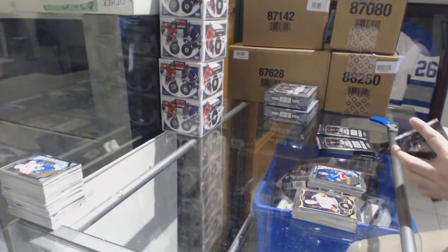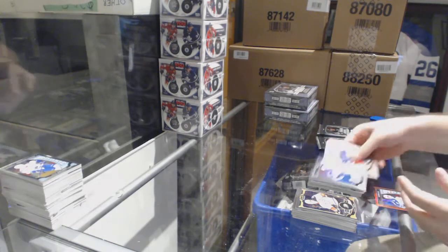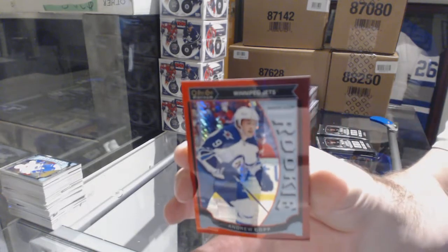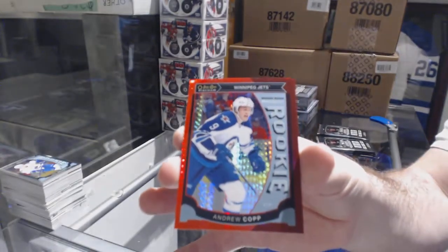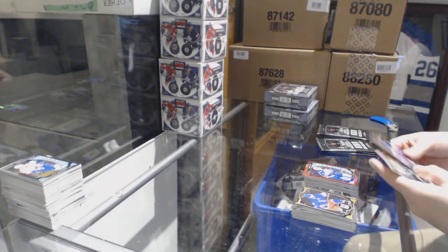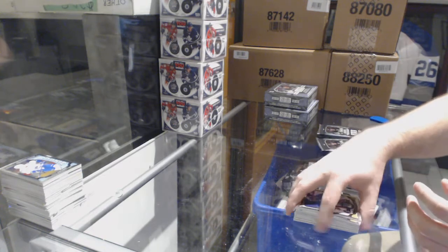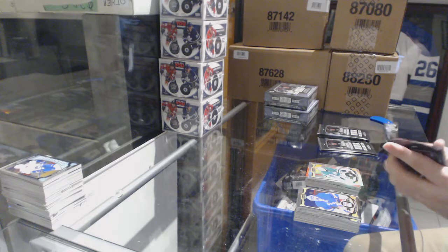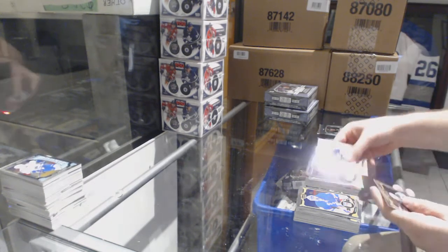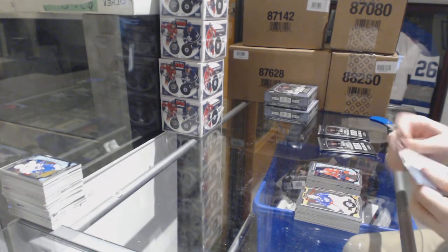Lindbergh for the Rangers marquee rookie. We've got Andrew Kopp for the Winnipeg Jets marquee rookie and a Red Border marquee rookie for the Winnipeg Jets — Andrew Kopp. We've got a rainbow base of Kari Lehtonen for the Dallas Stars. We've got a rainbow base of Forsberg, Ryan Hartman marquee rookie for the Chicago Blackhawks.